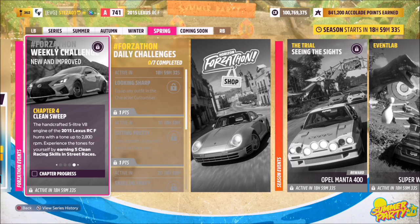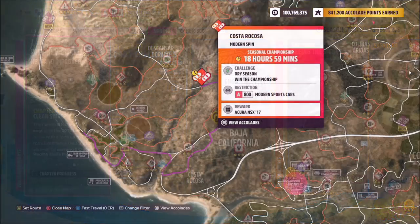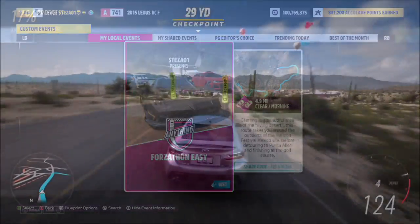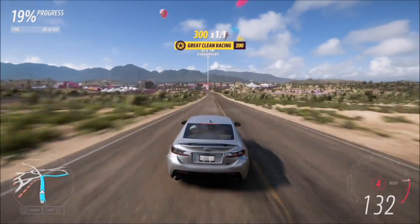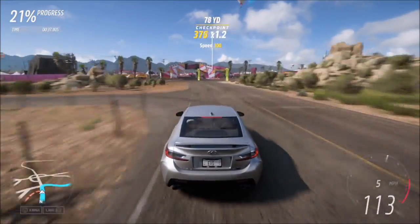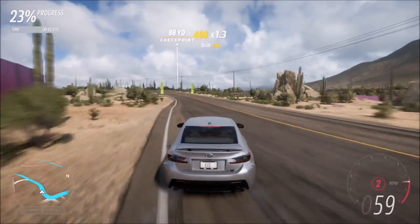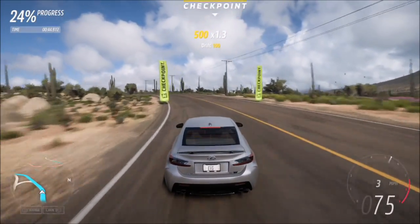The last challenge wants you to earn five clean racing skills in street races. A clean racing skill is where you're basically continuously racing and you don't smash into anything — no solid objects or other cars. I recommend heading over to the Costa Rucosa street race. The share code for this is 429 410 764, and it has no AI driver tires, which means there is nothing to hit. Clean racing skills will pop up every now and again in the form of great, awesome, ultimate, etc.